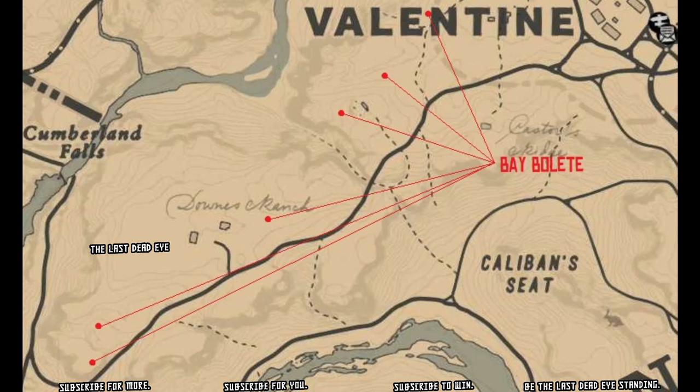Now these six spots, they're located west and southwest of Valentine — pretty much all along that road that goes southwest out of Valentine. You can see it starts up at the end in Valentine and works all the way down almost to the river. And I think if you go down by the river, you can even find some more. But who needs more when I'm showing you six spots anyways.